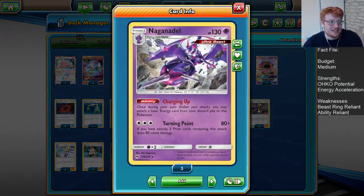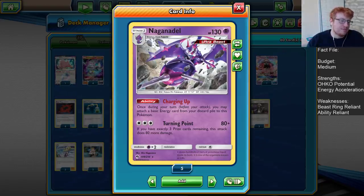Charging Up is a great ability that allows us to attach energy from the discard pile to this Pokémon once per turn. So Naganadel provides a free retreater in the deck, extra energy acceleration towards Mindblown, and also a great non-GX attacker and pivot when we are up against Zapdos players that use Escape Rope. If they use Escape Rope, we bring up a 130 hitpoint Naga — that's really awkward for them. They have to find double Electro Power to deal with us.